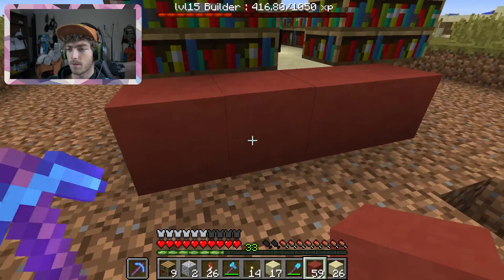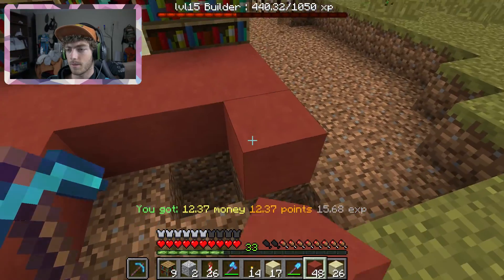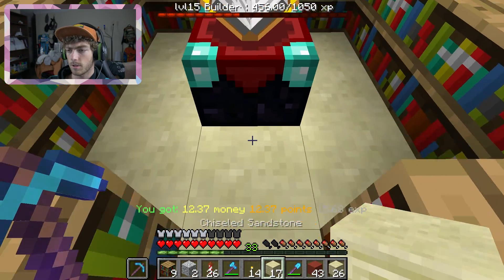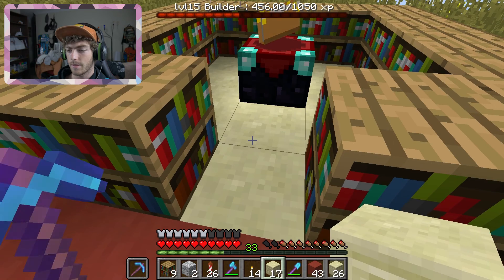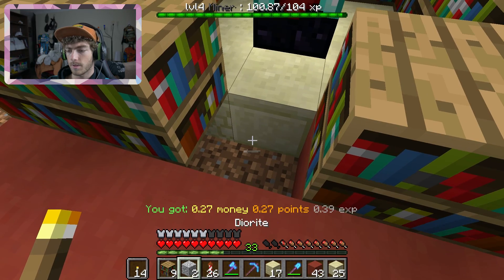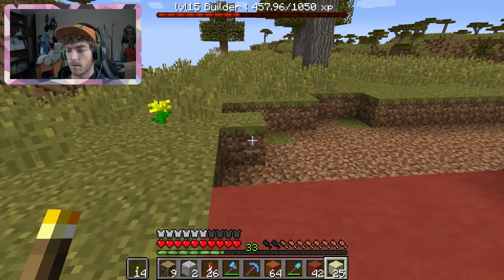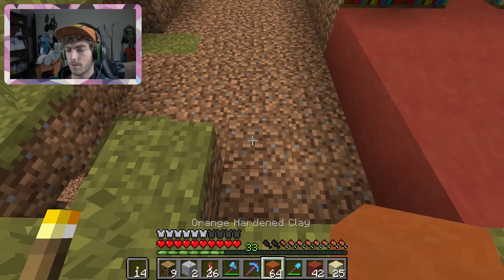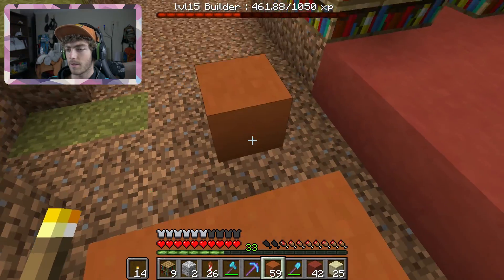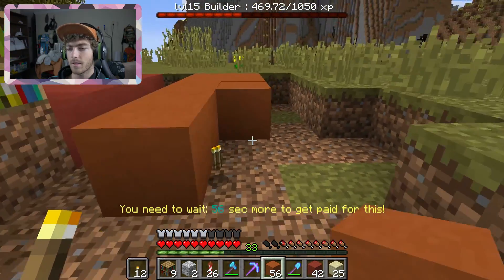I think red would be a cool carpet color — it just seems nice. So do I want this to be red, and then run orange strips around here in a two-block-thick perimeter? And then I'll surround that with sandstone. I think that'll look cool — let's try it out.